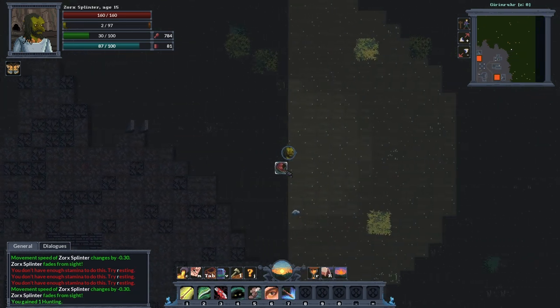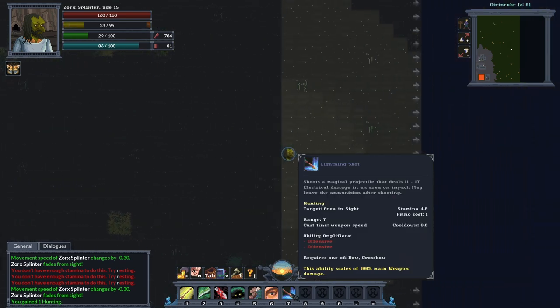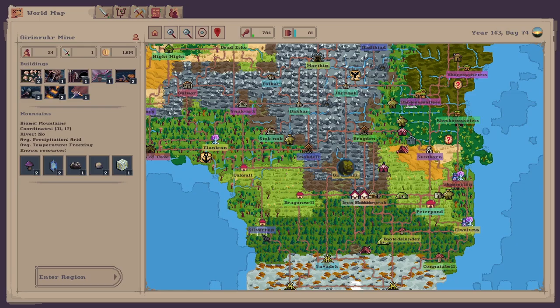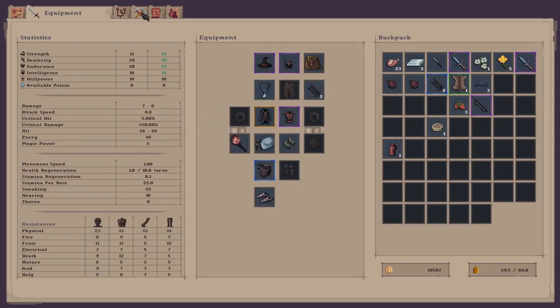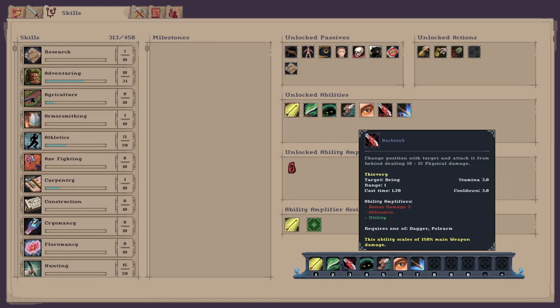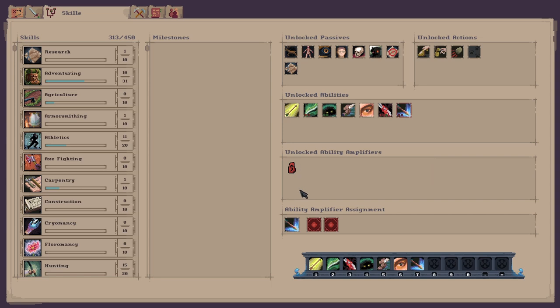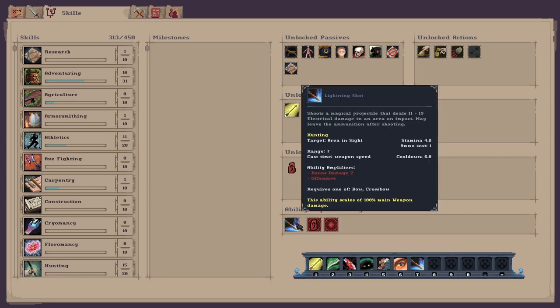Come to level one — nice, got a new skill there, lightning shot. 17 electrical damage. Let's have a quick look at that — we've got electrical shot there. Let's add an amplifier on that — I've only got bonus damage at the minute. So that now deals 11 to 19 electrical damage.